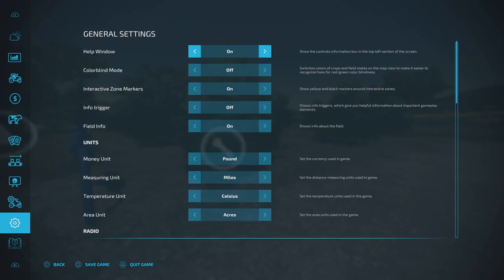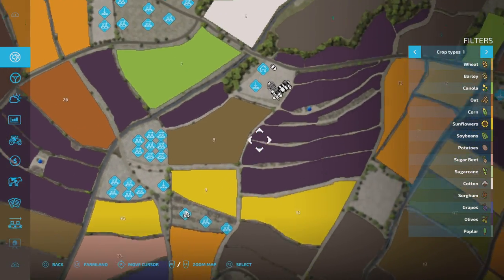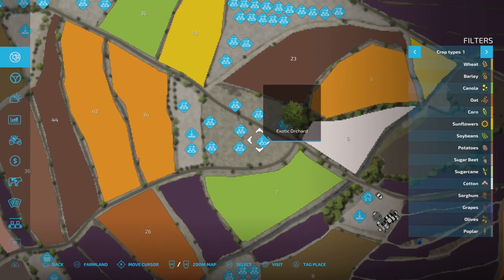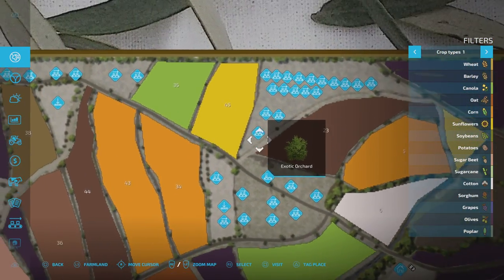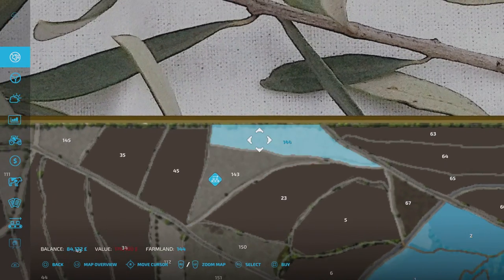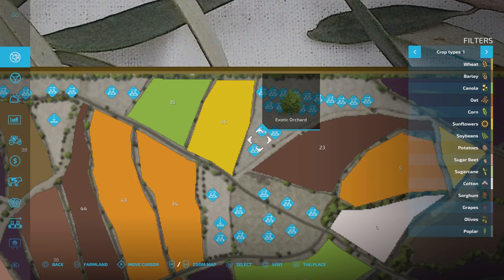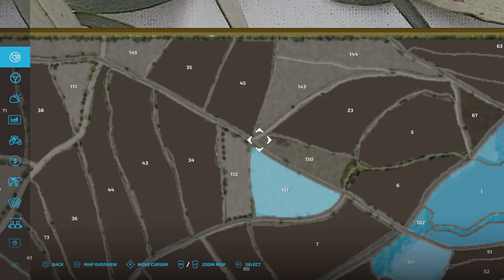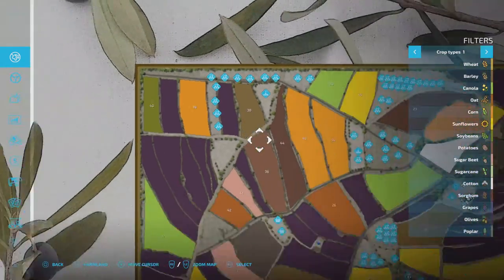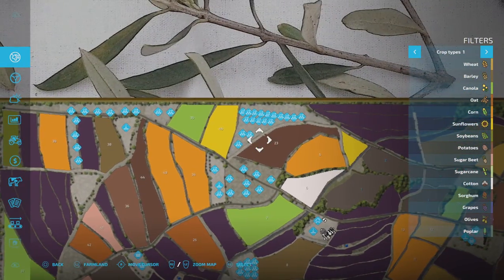Moving further north up to the main farm, we pass more exotic orchards — all of these plots can be bought separately. There's another water point there. Up here there are absolutely loads of them — you can see all the little blue discs off in the distance. With so many, you could have separate grove sections: one with papaya, one with lemons, one with oranges, and so on.